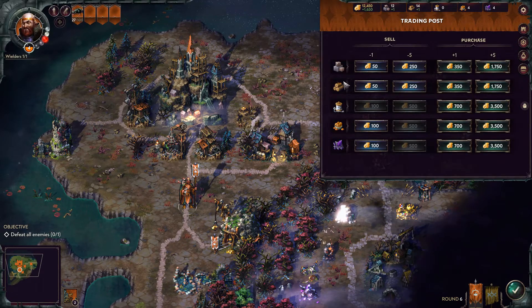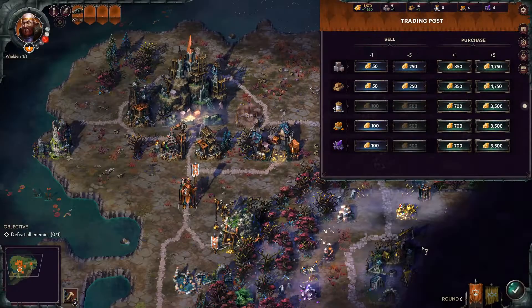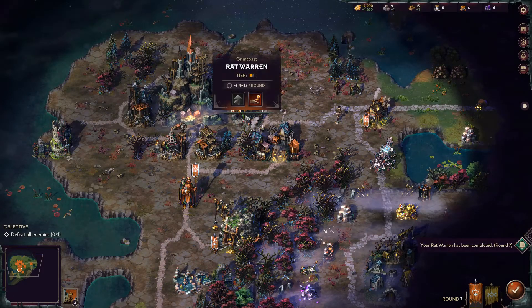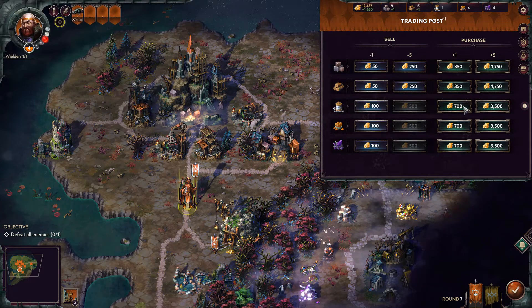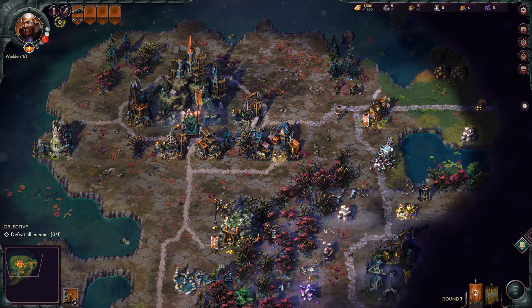As you can see with the trading post, you can buy and sell resources, which is super good. I'm gonna build another one — why not have two? And then just upgrade them both.